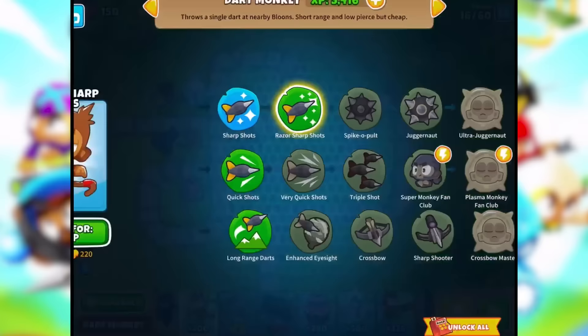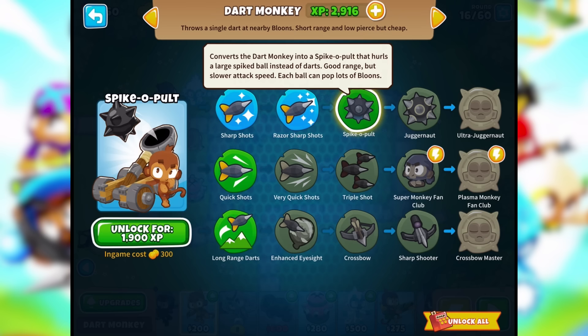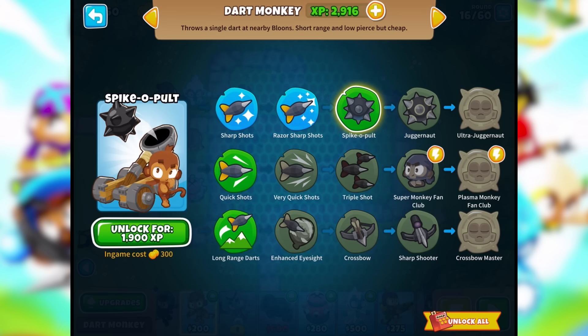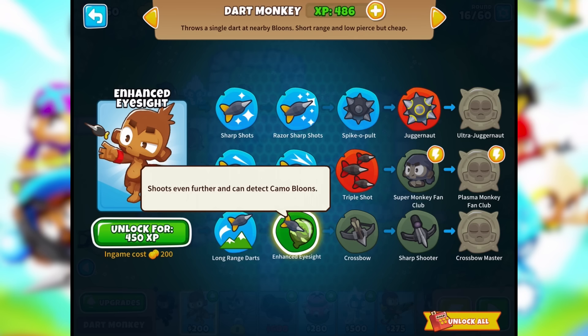What kind of upgrades do I have? Tap and hold upgrade icons to get more info. Can pop one extra balloon per shot, two more per shot — that sounds good. Converts a dart monkey to a Spikopult that hurls a large spiked ball instead of darts — good range but slower attack speed, each ball can pop lots of balloons. Quick shots, very quick shots, long range darts, enhanced eyesight — shoots even further and can detect camo balloons.